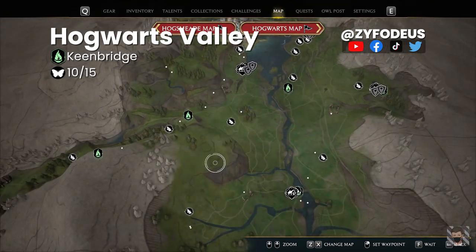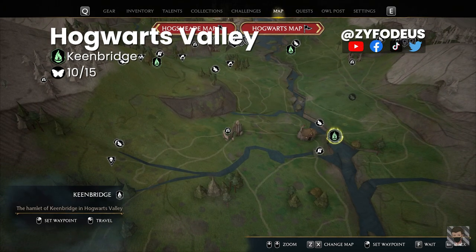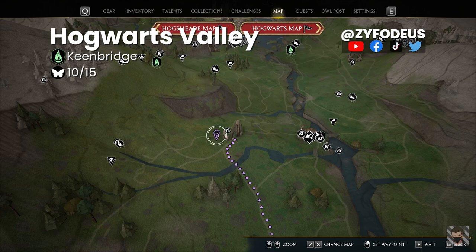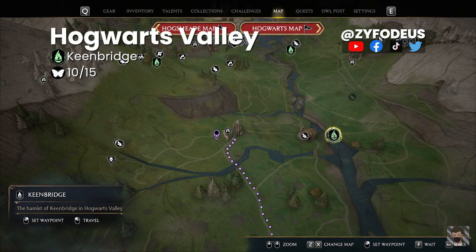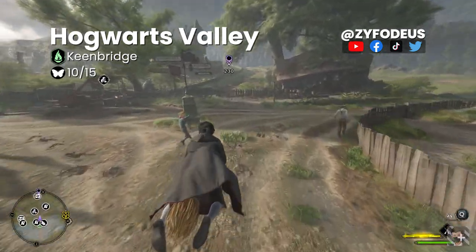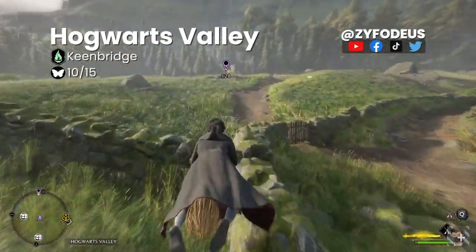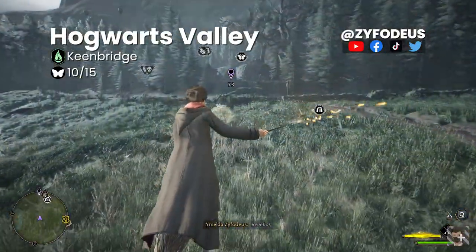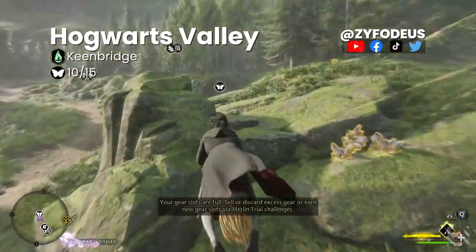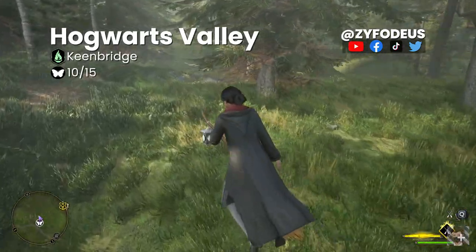Reference Hogwarts, go south, zoom in and find the area just west of Keenbridge — place a marker there, then fast travel to the Keenbridge floo flame. Once arrived, summon your broom and head to the marker. When near, use Revelio to find the butterflies and approach them. After activating the butterflies, head over to the flower patch to find the hidden chest.